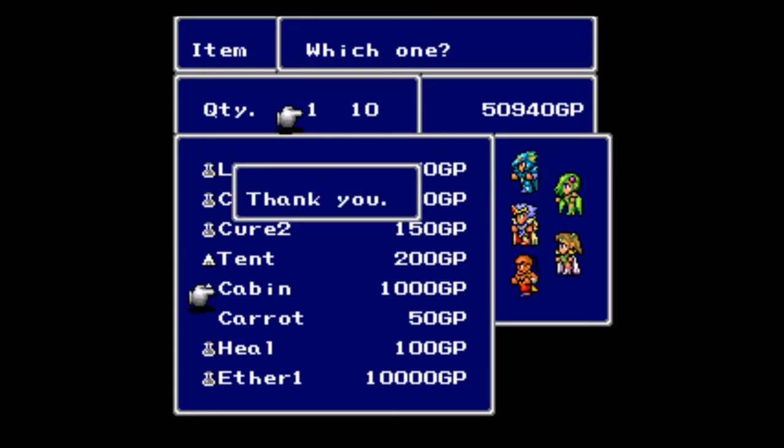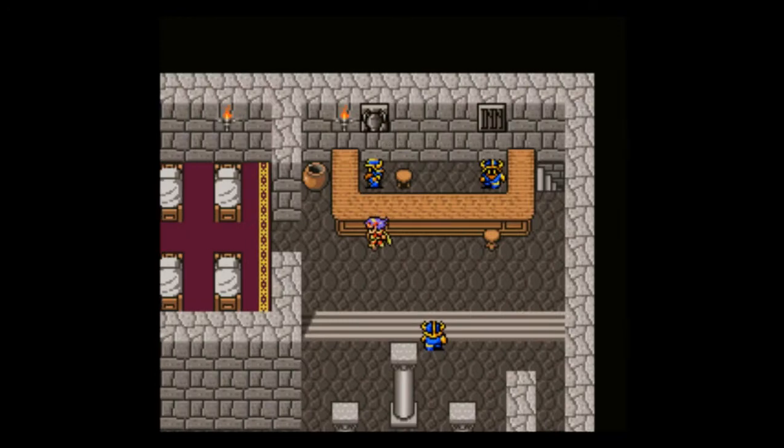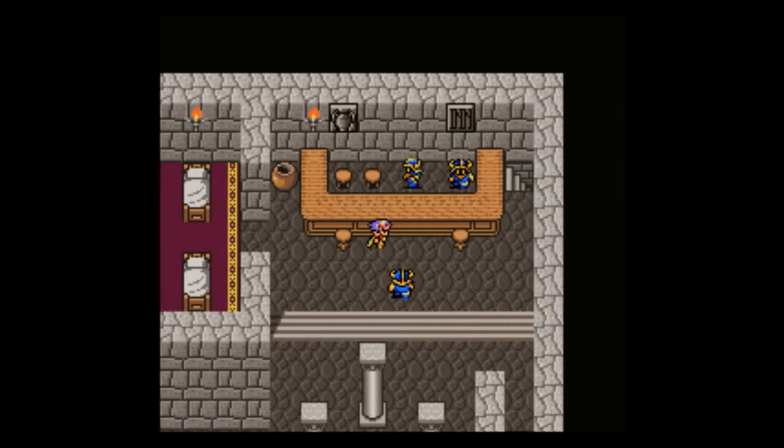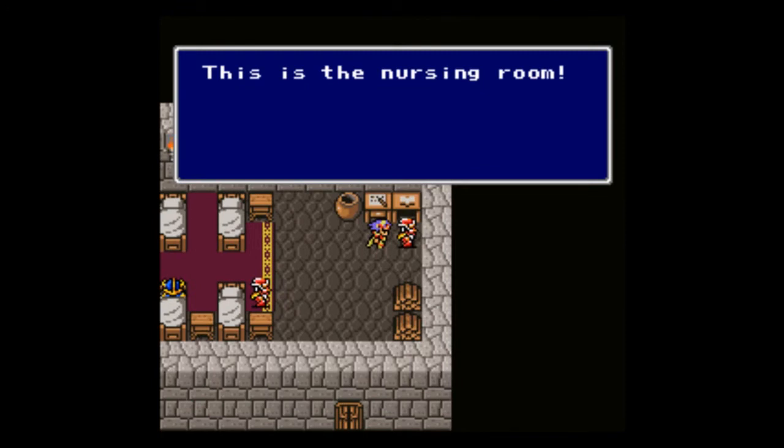Except for a cabin — I'll be getting five cabins. They are very much upgraded tents. I haven't seen a tent be fully sufficient yet, but if I do I'll change that. I'll get one carrot, just the one, because there's actually a spot here where I could use it. Let me show it off while I'm here, but first let's go into this room over here — this is the nursing room.